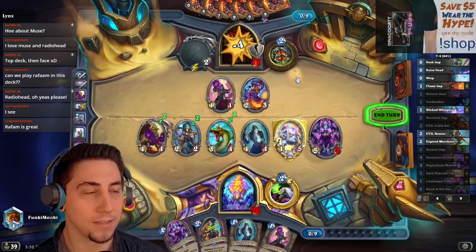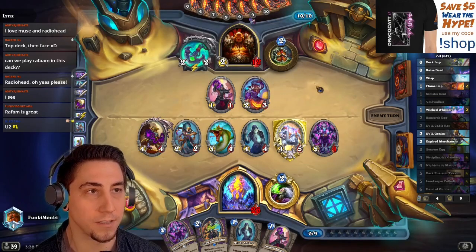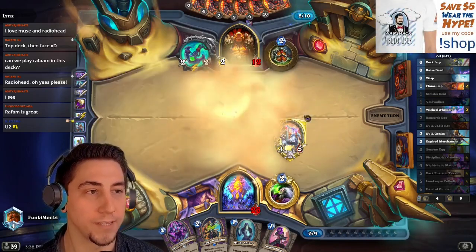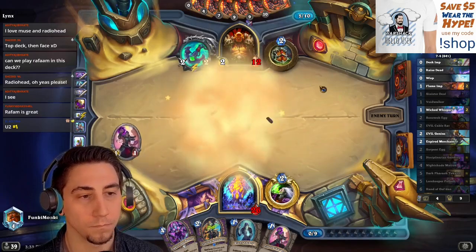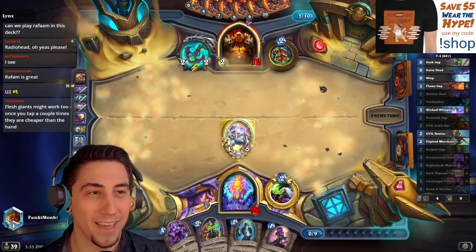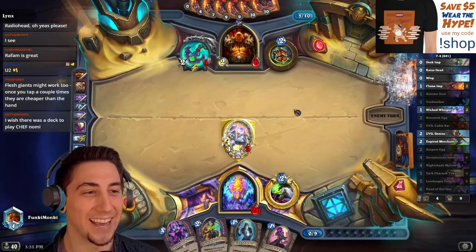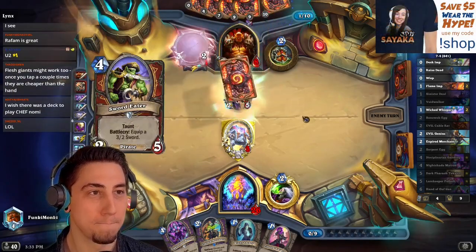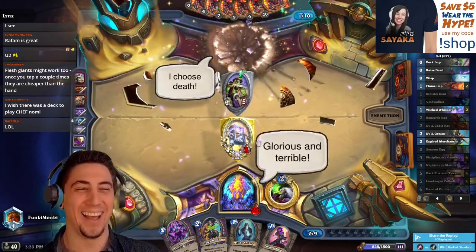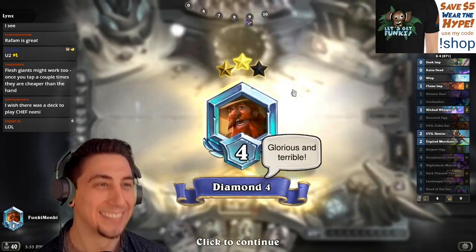I already burned two Risky Skippers here so I'm not really too afraid of Risky Skipper shenanigans. We win Brawl! Well, you do get a Taunt back from the Safeguard. Nice — they're still gonna attack into it, nice! I probably would have Matron'd to discard the Merchant and then played a couple of lackeys as 4/4s.